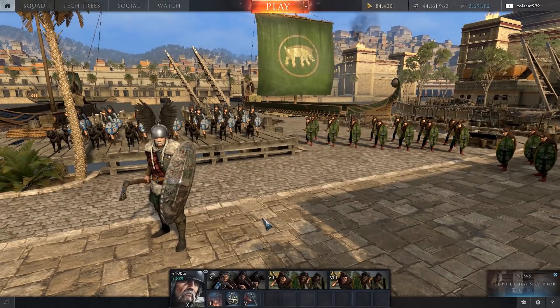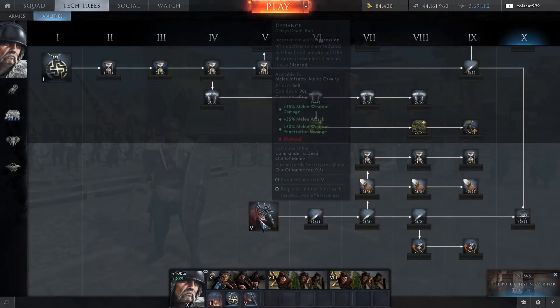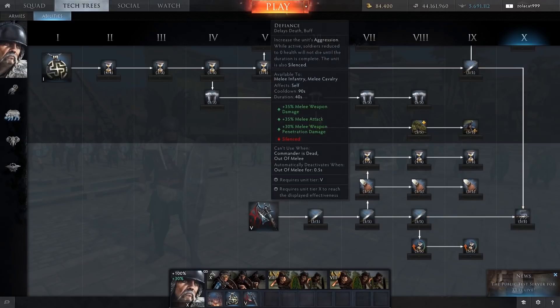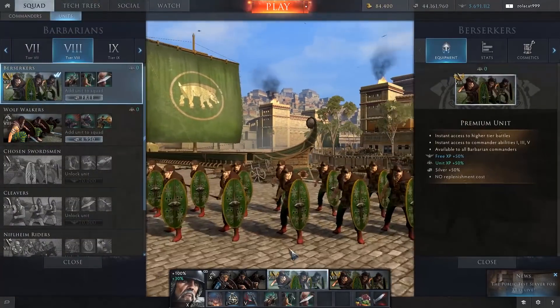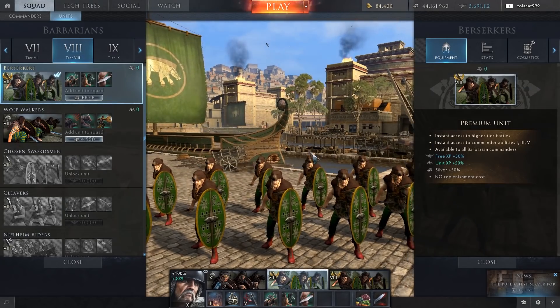Perhaps the most significant change to the game is limitations on commanders' abilities based on unit level. For example, here we've got a tier 10 Vercingetorix. If we look at his Defiance, you'll see it does 35% melee weapon damage, 35% melee attack, and 30% penetration damage — that's because it's fully upgraded to tier 10. Now if I went and played my premium unit at tier 8 with the berserkers, in the current live game those same tier 10 upgrades on Defiance would still apply on my tier 8 unit — and that is what is changing.